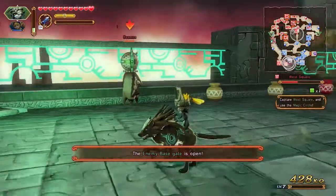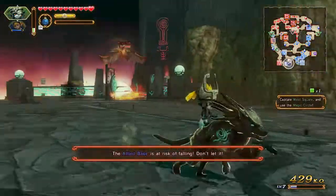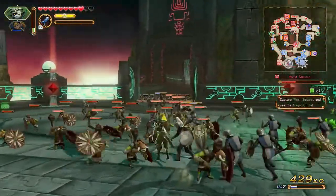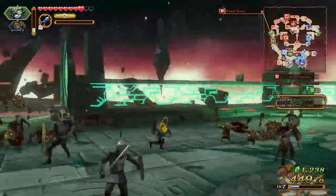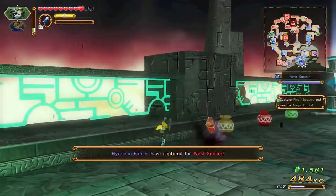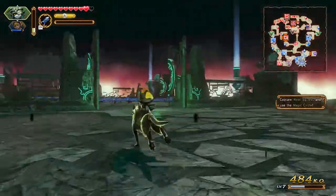Where the hell is this dragon? I'm trying to find Argorok. He is there - captured the west square, but I still can't fight him. I have to use the west square and the magic circle, got it. Need to activate the magic circle - it's down here, and when it's pointing down here...